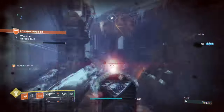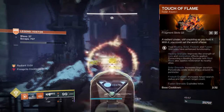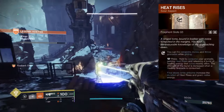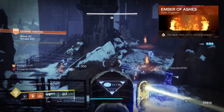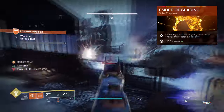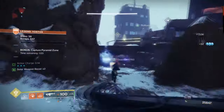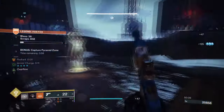For Aspects and Fragments, we have the following. Touch of Flames, where Fusion Grenades detonate twice. Heat Rises, where you can use your weapons and abilities while gliding in the air — while airborne with Heat Rises active, getting a kill will grant you melee energy. Ember of Ashes, where you apply more Scorch stacks to targets. Ember of Searing, where defeating Scorched targets grants melee energy and creates a fire sprite. Ember of Torches, where powered melee attacks against targets make you and allies Radiant. And Ember of Empyrean, where a solar weapon or ability kill extends the duration of restoration and Radiant effects.